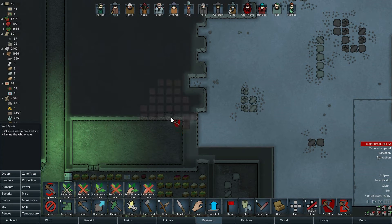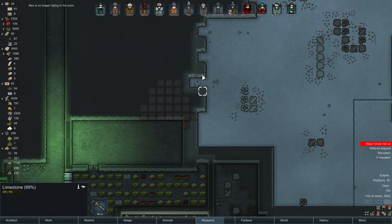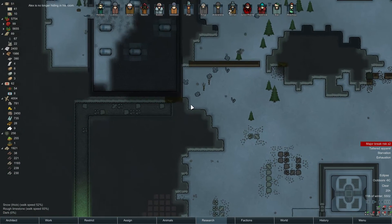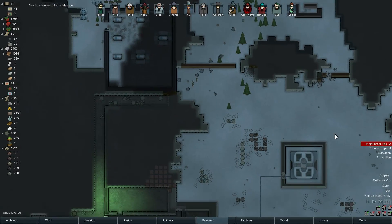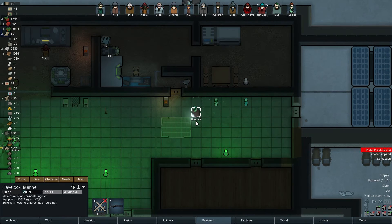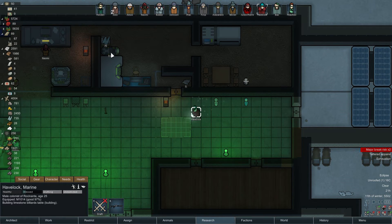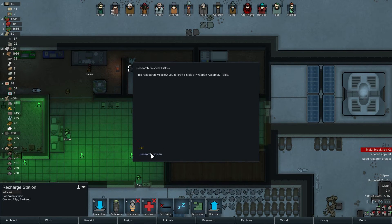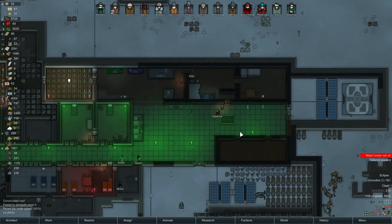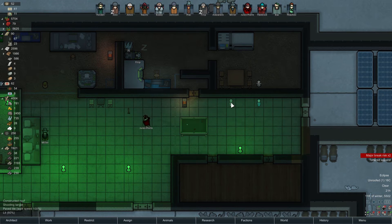We're gonna build something here - looks like someone was shooting at this. It's all at 99, I don't know what happened there. You're gonna eat Alex. Probably - Havelock and Phillip have issues. My brother Trofing died - yeah that's gonna last a while. Is Phillip sleeping in here? Poor guy - we'll need to build him a proper room. You guys can play here, shall be fine.